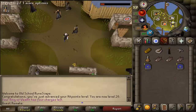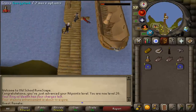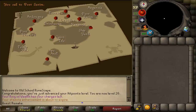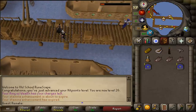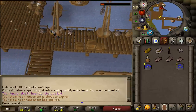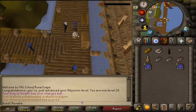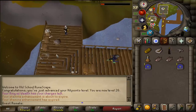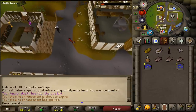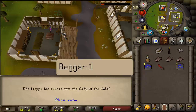Next, let's go to Port Sarim. You can either run there or use any teleport available to you. Once you've arrived, go north. South of the magic shop in the northwestern corner, you'll find a jewelry shop. Try to open the door. Talk to the beggar here and select option one — he will give you Excalibur.